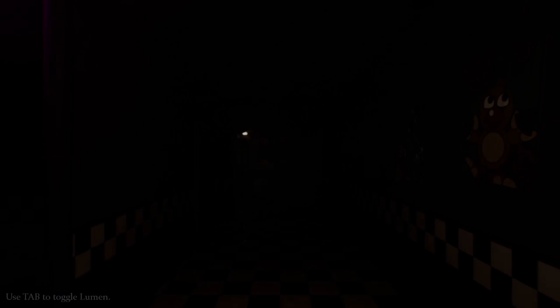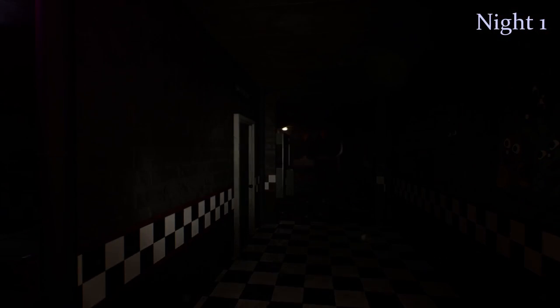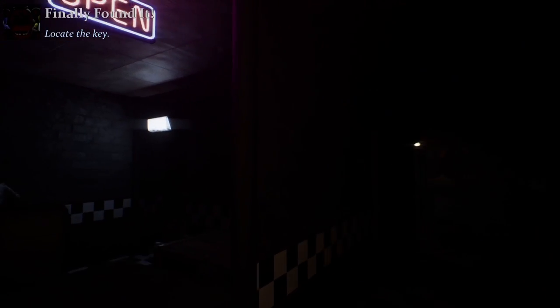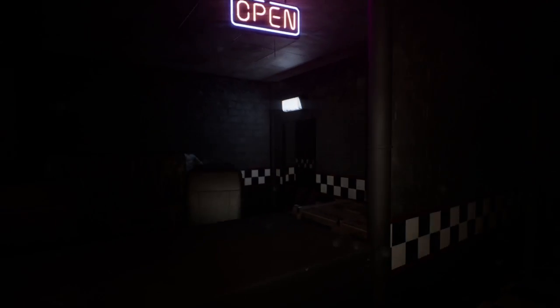Alright, here we go - we're already thrown in and I'm not even at the office. It's night one and I do have a flashlight. I'm at the front desk and there's a key. I got myself a key! Locate the key - let's go! Is this the key to leave? Can I leave? No?